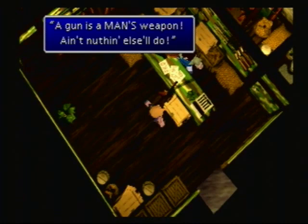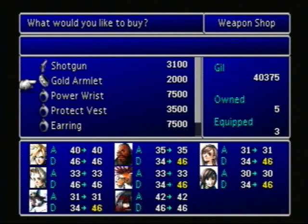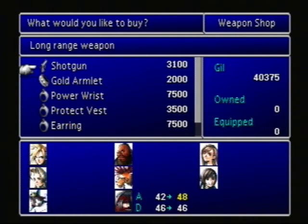A gun is a man's weapon, ain't nothing else'll do. So this guy sells guns? That's good. Oh, that's a shotgun - looks good for Vincent. It was smart of me to farm these gold armlets, because now I don't have to spend my money on them. This is probably better, but I can't imagine it would have the same accuracy as the rifle. And it's got the same amount of Materia slots too, so all it would really do is increase his attack. Maybe we'll hold off on that for now.